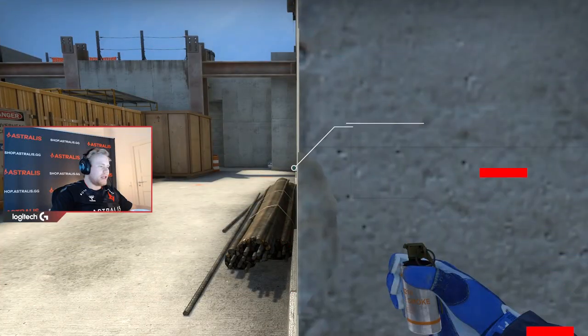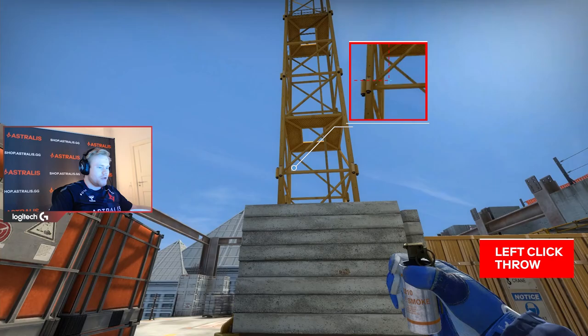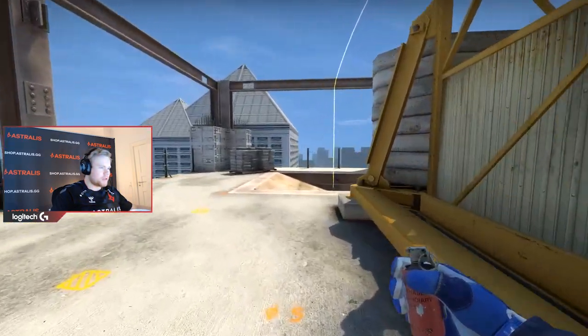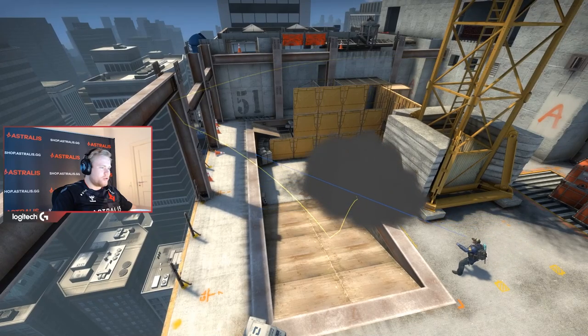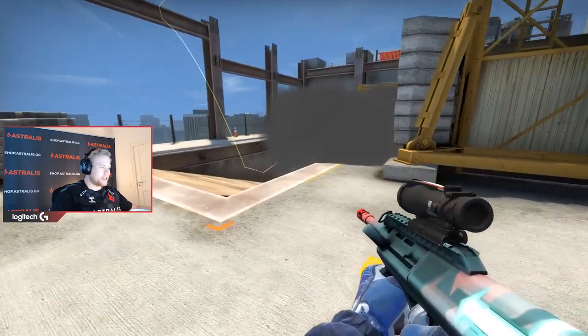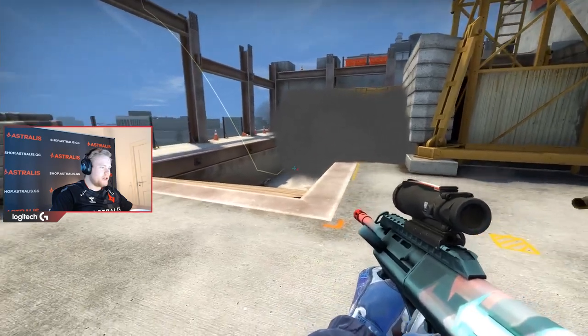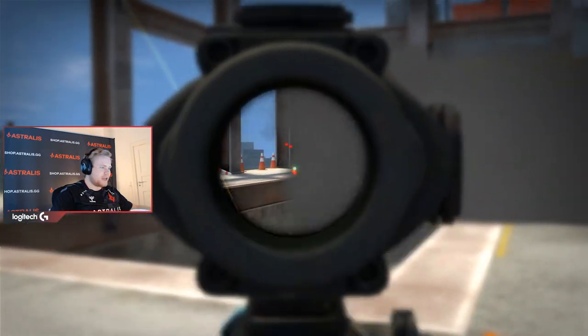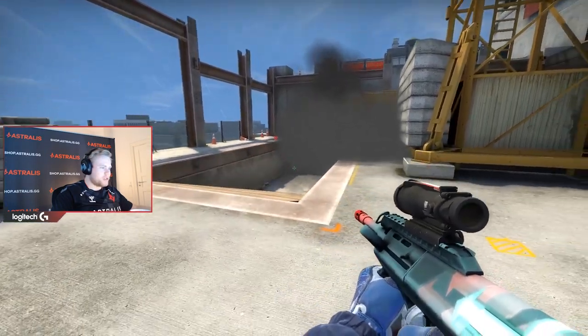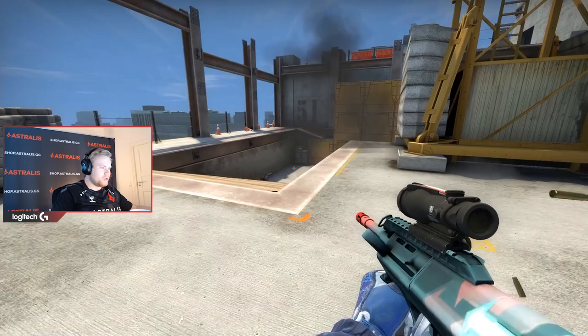If you're playing defensive and you just want to buy time, you can throw this smoke — it's a liquid smoke. It's generally really difficult for the Ts to push up and take duels, because you can push behind it like this. You have a really good one-way here and you can just play around it. Obviously you have to be careful of this positioning because it's on equal terms in the smoke, but in general you have a really good one-way.